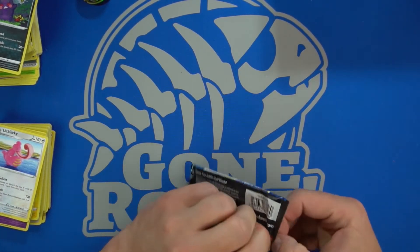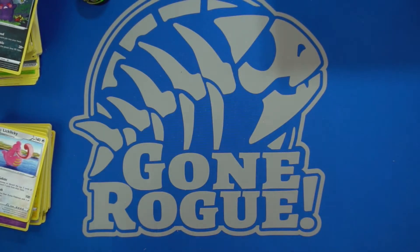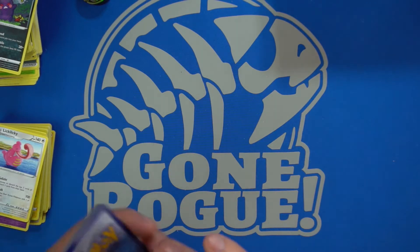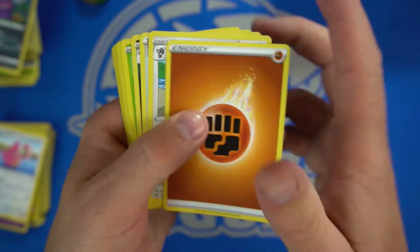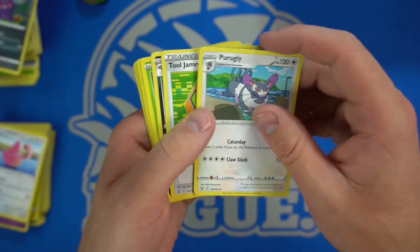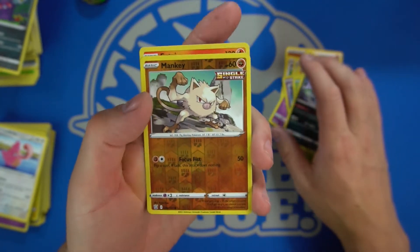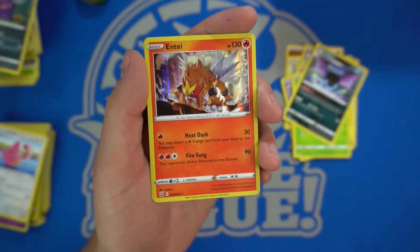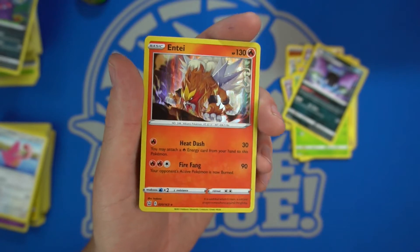The final pack of these three boosters — I don't know, these cost more per pack to buy and I think they're pretty terrible product, but they're not meant for us buying, they're meant for impulse buys at a checkout lane. I think they actually do call them checkout lane boosters. We have the Purugly — why do they call him that, that's rude — and the Tool Jammer. We have the Minccino as one of the holos and the Entei as the other holo — some pretty sweet artwork, heat dash and fire fang.